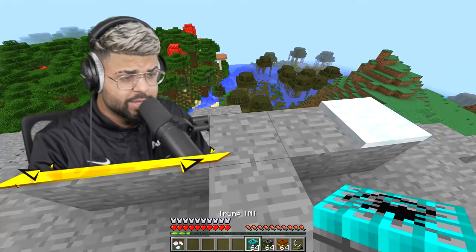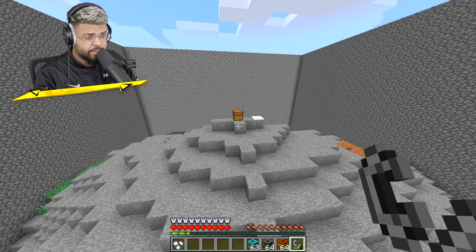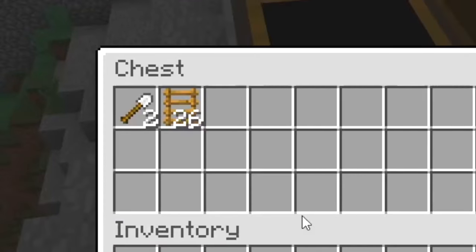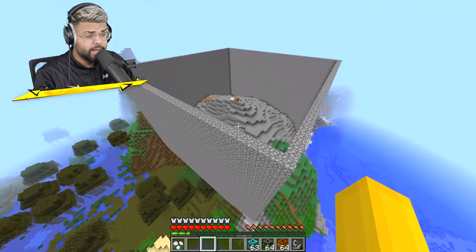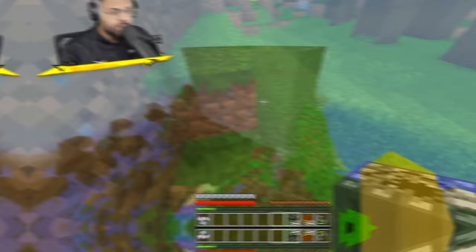These three next ones sound pretty interesting. This one's called the trump TNT - let's see what happens. It made a wall and it spawned a chest with ladders and shovels. That's the trump TNT for you - if you want to build walls, use the trump TNT!